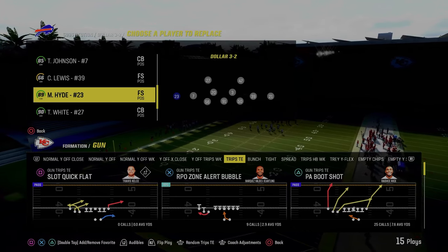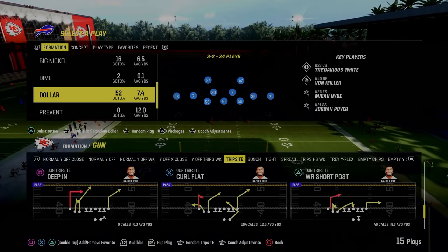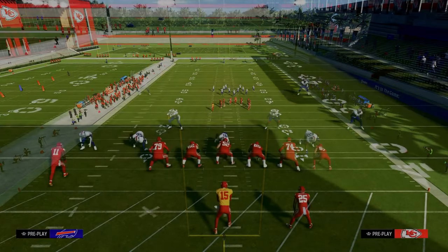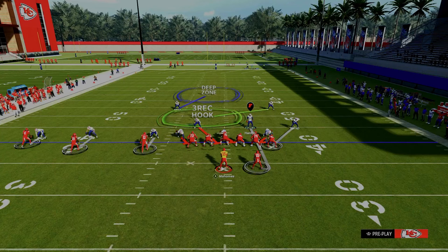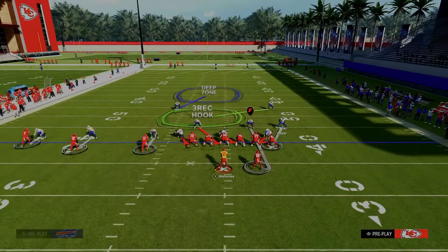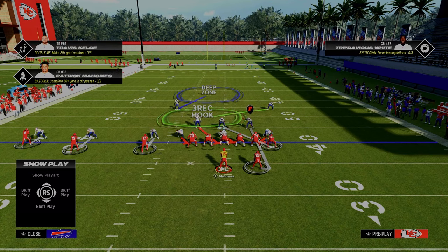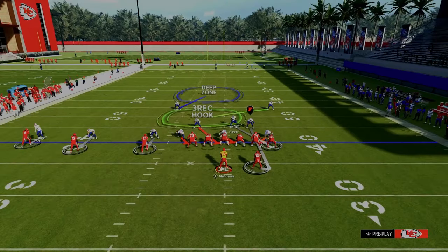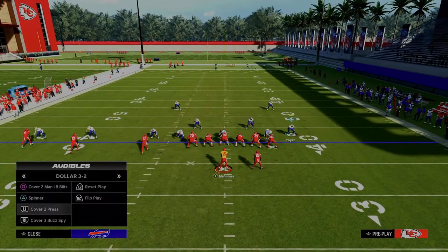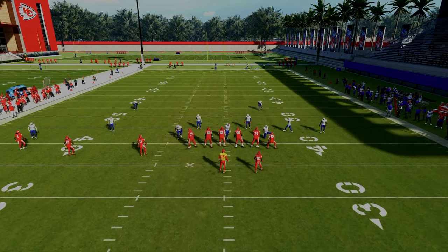If you think about Trips Tied In in general, what makes it effective is the alignment causes significant challenges to man and zone looks. There's a clear pre-snap tell if it's man or zone due to the tight inside corner alignment. If you run your defense on man align, it can allow a lot of different things with their tight inside. Dollar actually features the best version of a man alignment, but most formations would give the tight end a lot of leverage. This gives opponents a clear man-zone tell right out of the gate.